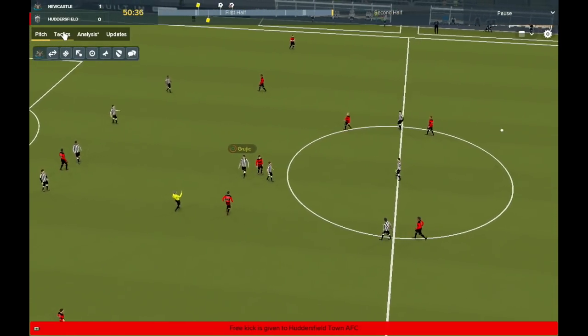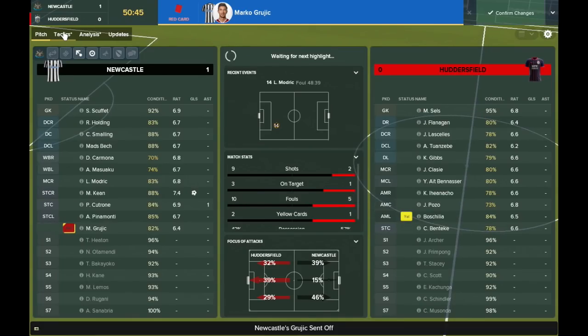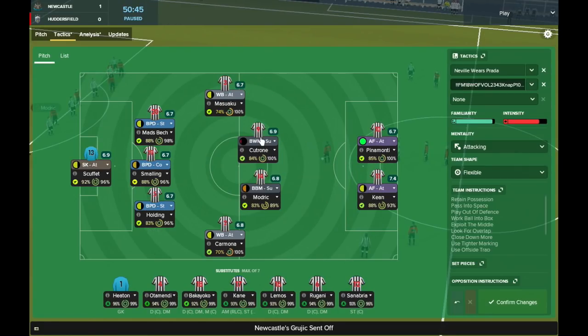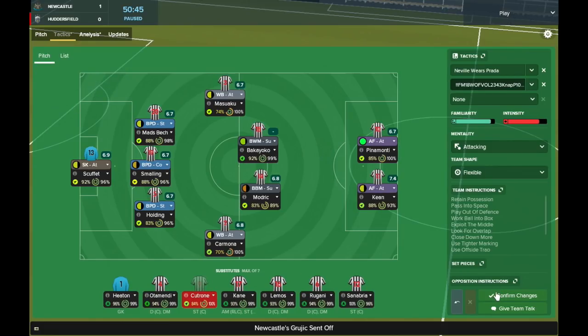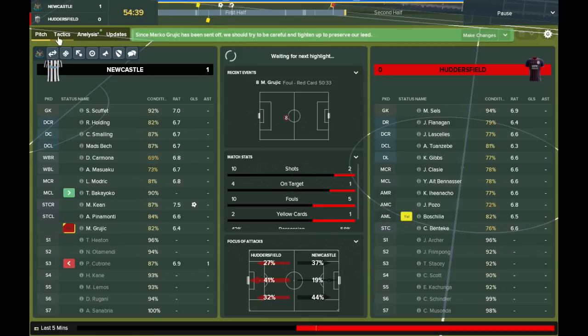Grujic has gone in for a tackle and he's got a second yellow card - that's the third player we've had sent off already this season. With a 1-0 lead and all that separates the teams, it could be dangerous. Bakayoko is a risky player to bring on when you've already lost a man to a card, but there's not a lot else we can do, so it's Keane and Pinamonte up front on their own for the last half an hour.